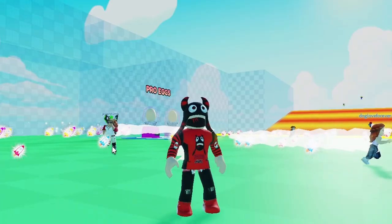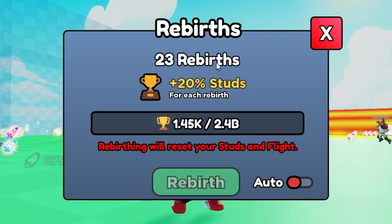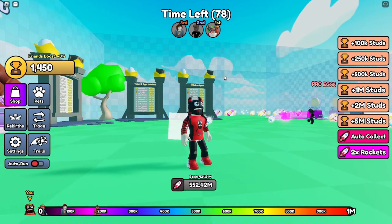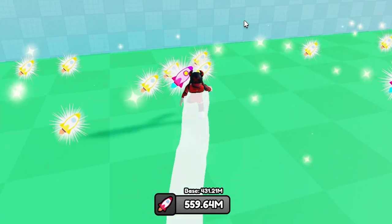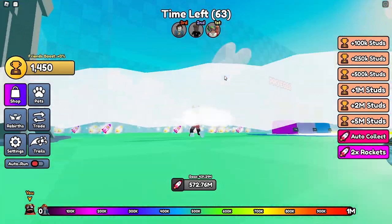The second method is for rebirths. You can see I have 23 rebirths. You need to use the rebirth button — just keep it up. When you complete 20 rebirths, one rocket will give me 6.56 million boosters. I'll also be telling you about the VIP shortly.